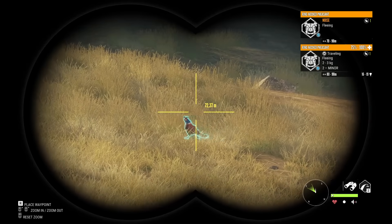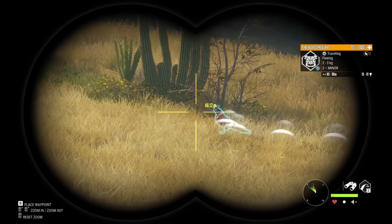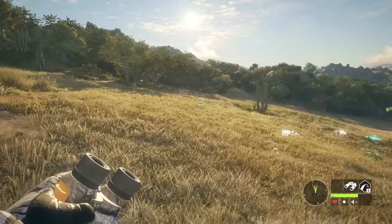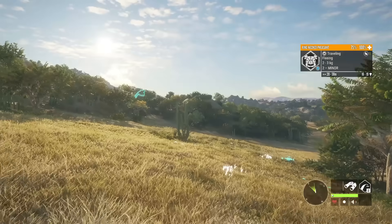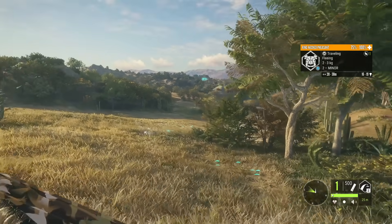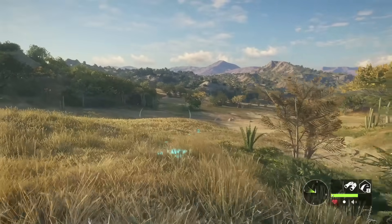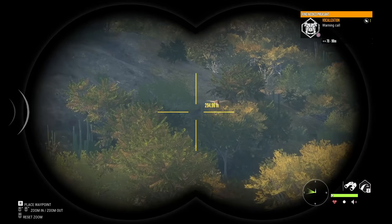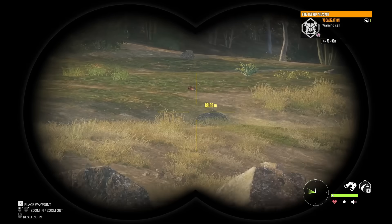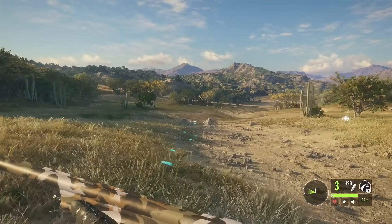What better way to start this hunt than with a max weight estimate level 2 pheasant, 16 to 19 score estimate. I talked about pheasant hunting being better on this map than any other, and one of the reasons is the pheasants actually run for cover. Even though it never actually hunkered down in cover, it doing that is what allowed us to get close enough to just get that with the shotgun, and not have it flush at like 100 meters. Not our greatest shooting with the 20 gauge, but got him down — what should be a solid gold pheasant as our first kill.